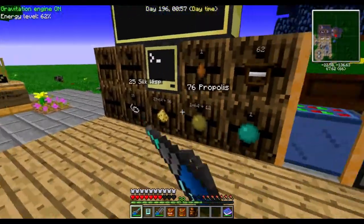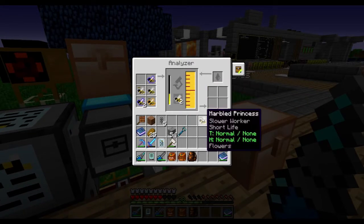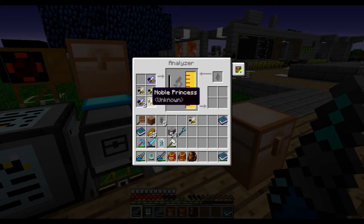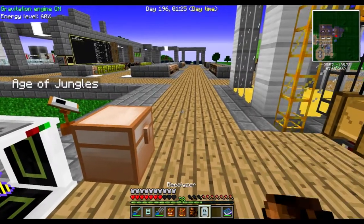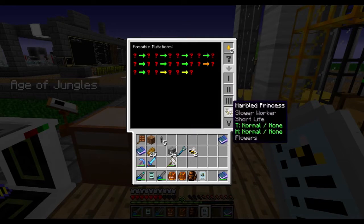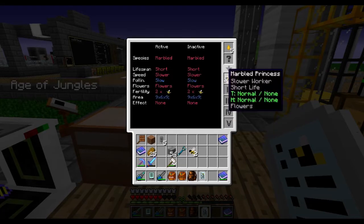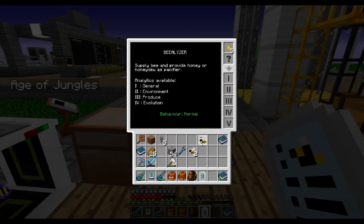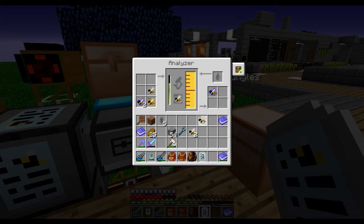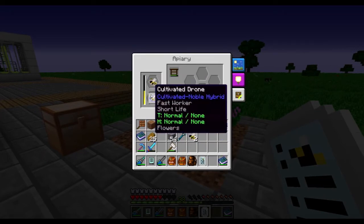The honeydew I'm saving up — these are produced sometimes by the nobles. Let's grab that one — it's just a marbled one. These are the ones that I'm interested in. I'm going to hurry that up by putting these guys in. The marbled ones don't really have any traits that I like — they don't produce so much. So they're not really that good. You'll want to replace these, and I don't know any mutations on these, so I'm going to try them out next.